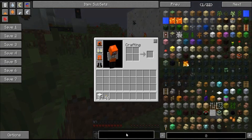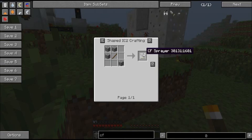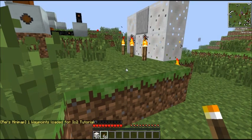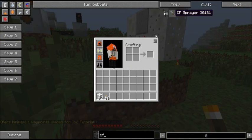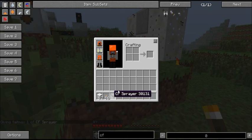Another thing you can do is make this thing called a CF sprayer, which is made with cobblestone and a stick. And we're back after that crash. On the recipe of the CF sprayer, I clicked this button here — do not click that, otherwise you will crash. So, the CF sprayer.